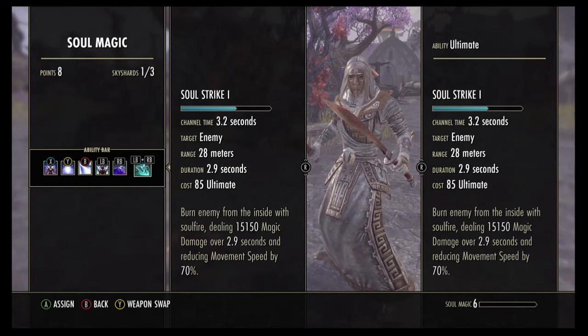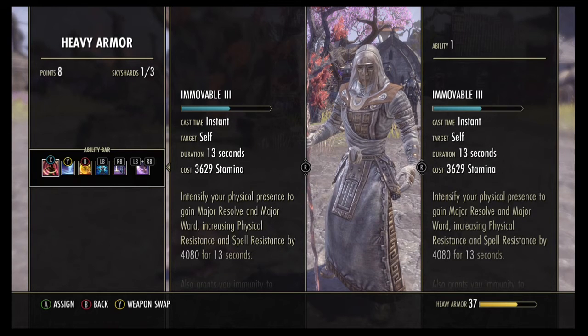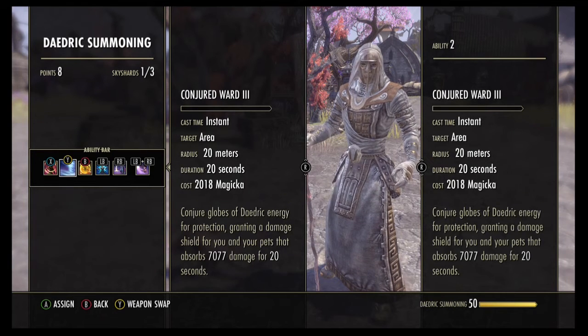Moving on to the bar for healing yourself - first I have a ward. I would usually have Daedric Minefield here, but I don't have Magical Detonation, so I just use Daedric Minefield on the other bar and have another ward on this bar to keep myself alive in PvP fights. The ward gives you spell resistance and physical resistance, meaning it protects you from both, so you take less damage when you have it active.